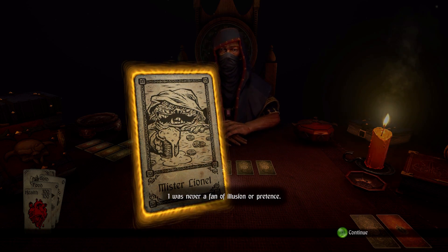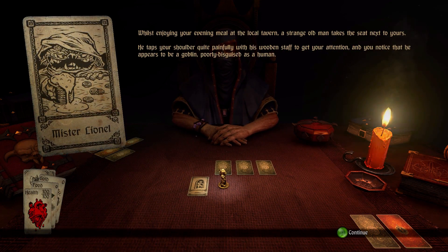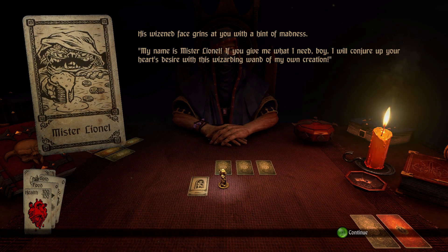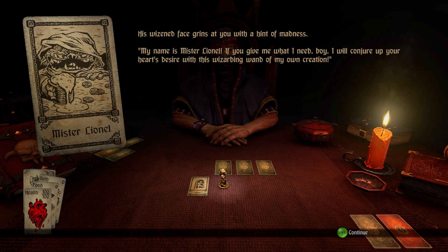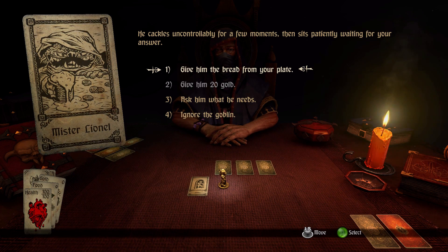The game narrates: 'Whilst enjoying your evening meal at the Logal Tavern, a strange old man takes the seat next to yours. He taps your shoulder quite painfully with his wooden staff to get your attention, and you notice that he appears to be a goblin, poorly disguised as a human. His wizened face grins at you with a hint of madness.' He introduces himself as Mr. Lionel, offering to conjure your heart's desire if you give him what he needs, then cackles uncontrollably before waiting for your answer.